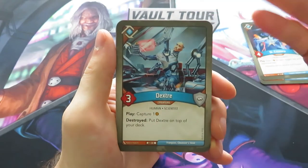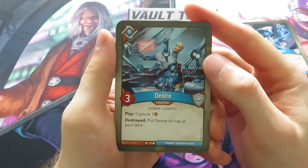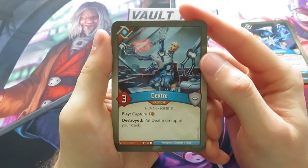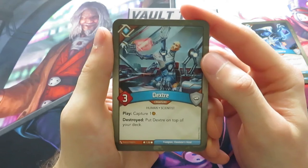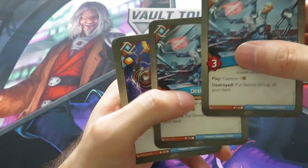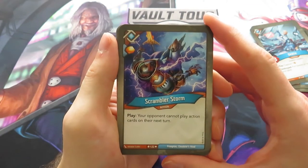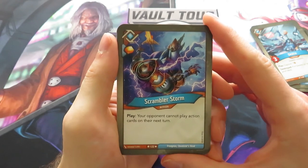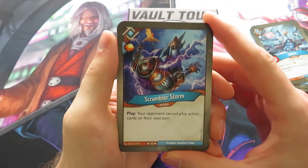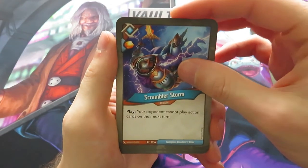Dexter is always nice — play: capture one, but if it's destroyed, you can put it on top of your deck. So you know your opponent will get it back every time. Dexter is really annoying if you don't have any ways to purge it, and sometimes my solution is just to leave it on the board because I'm going to lose that Amber anyway a few turns ahead. We've got two Dexters — that's nice. And then we have a Scrambler Storm — gives you one Amber, play: your opponent cannot play action cards on their next turn. That can really mess up someone's gameplay. For example, if your opponent has Shadows and hasn't played his Bait and Switch yet, just play a Scrambler Storm — that can really mess up his plans.